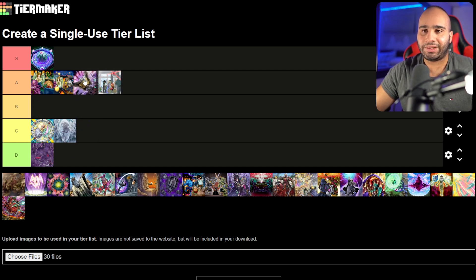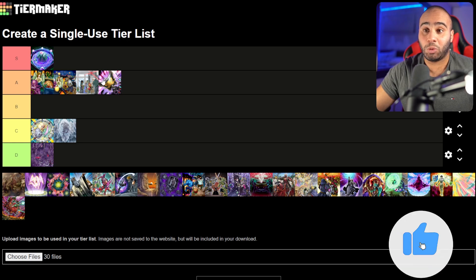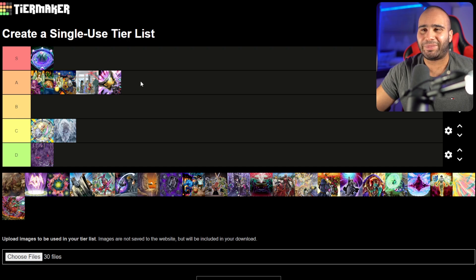Triple Tactic Talent is a good card going first, but not insane — it depends on the circumstances. If you're not getting handtrapped by Ash, Droll, Nibiru, or Impermanence, it's dead. If you get hit by board breakers you're screwed, or if you bricked and can't even get handtrapped, you're also screwed. And if you get Shiftered on standby, not the best feeling. Still a decent card, but going second is much, much better.